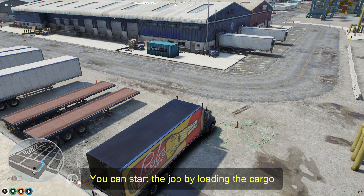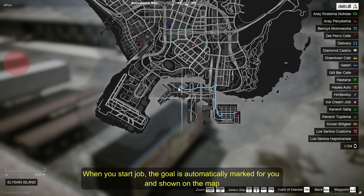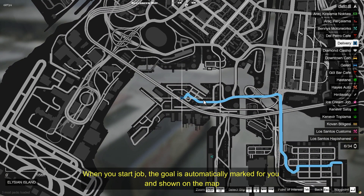You can start the job by loading the cargo. When you start the job, the goal is automatically marked for you and shown on the map.